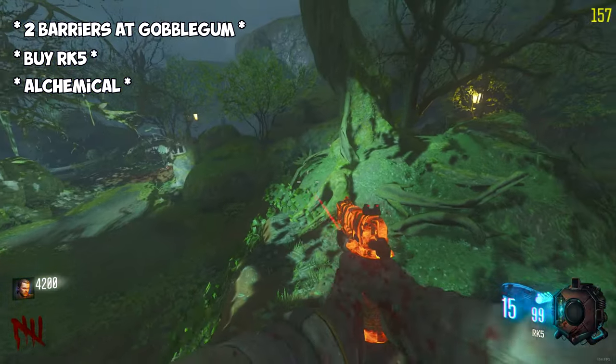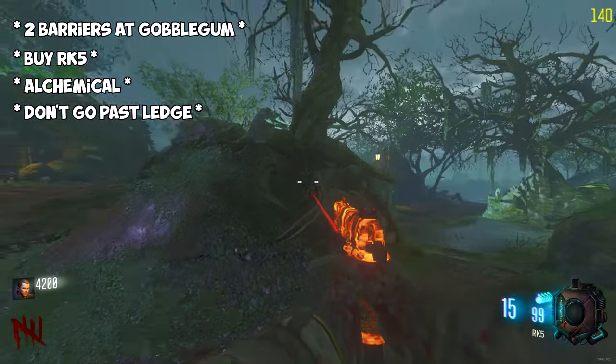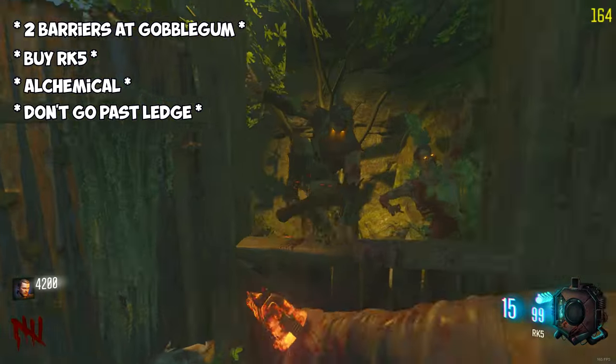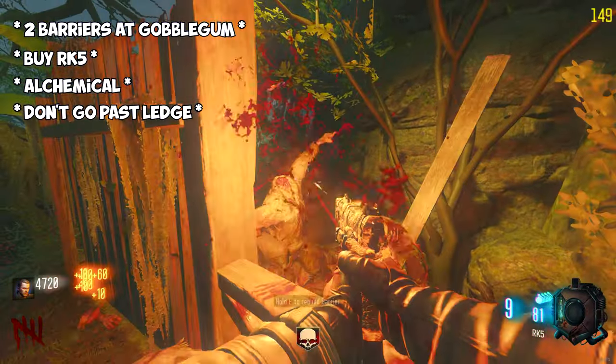On-screen now is a line that you just don't want to go past — you want to imagine this as an invisible line throughout the spawn, because if you go past it, zombies will start to spawn on the other side, making the strategy a lot slower.